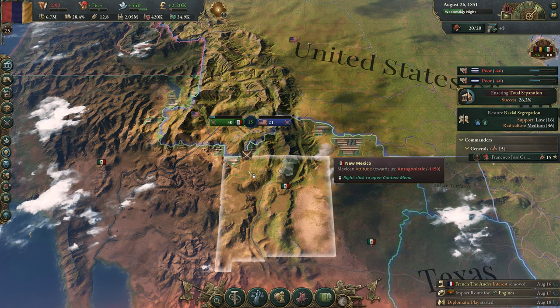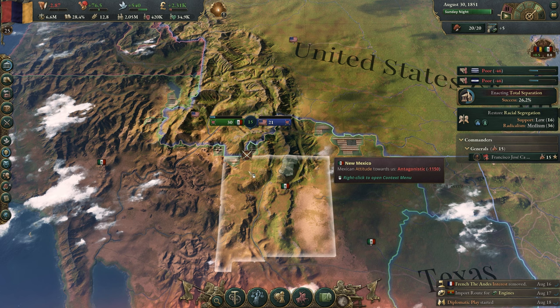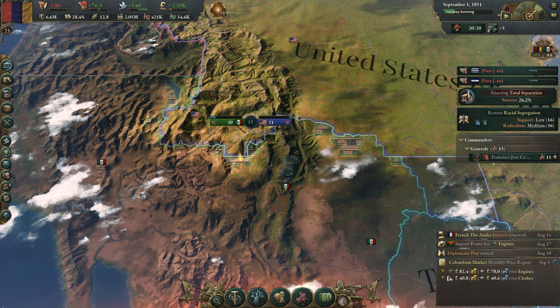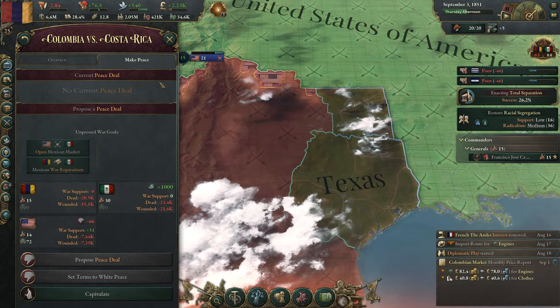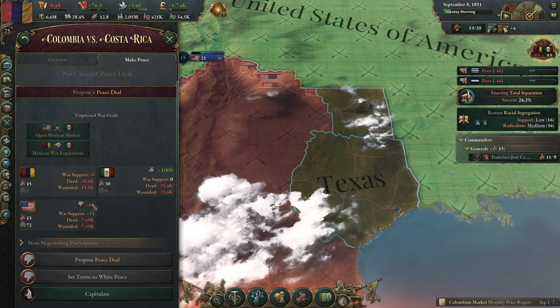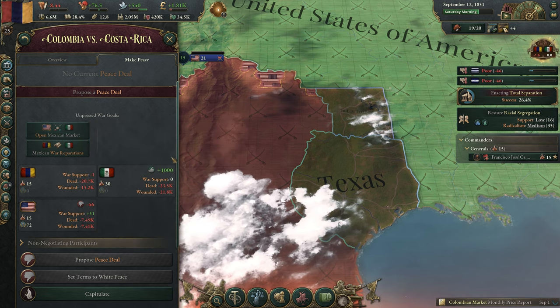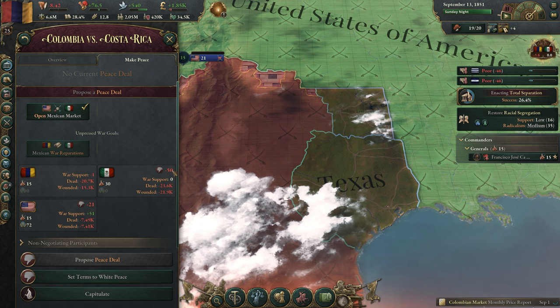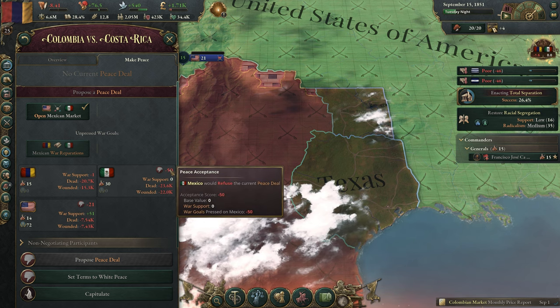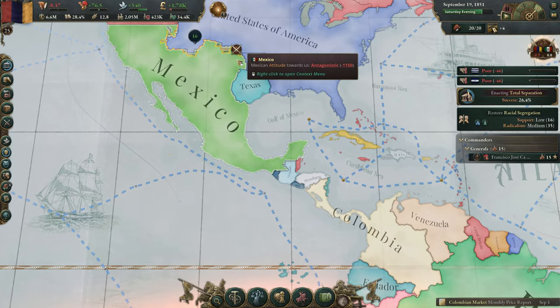We've got a nice stable economy and we're making money during wartime. Well, I say nice and stable — I have decreased taxes. I can leave this war going on for ages and eventually they give up. Right now we can't end the war anyway because America still wants to fight to get the open Mexican market, and if I try to push through peace, Mexico would not want to end it. So we just have to wait until either side decides to give up.